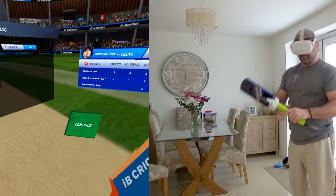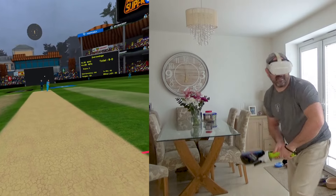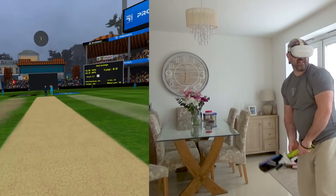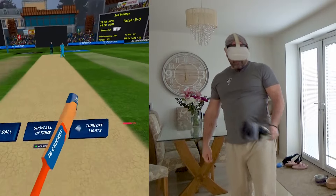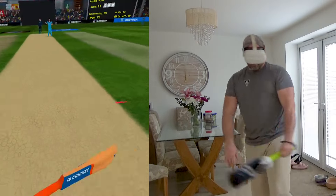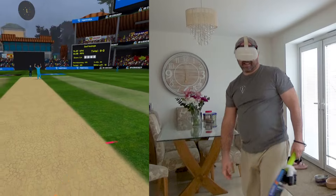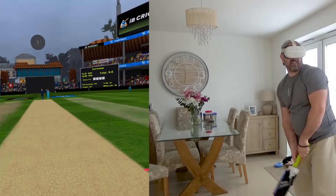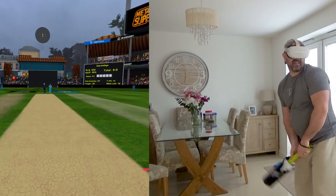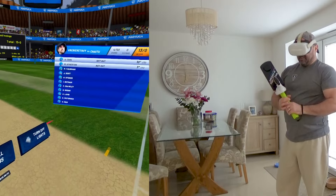We're now into the second over of spin already — the fourth over and it's right arm leg spin. Not too much turn to be honest, but it's just that unpredictable bounce I'm more concerned about. As long as you get everything behind it, you'll be fine — just looking for the opportunity to drive the ball without getting caught on the shoulder of the bat. This could even be two maidens in a row. There's the wrong one — let that go past as well. Backward square drive — that's four runs, slightly off the edge but four all the same.